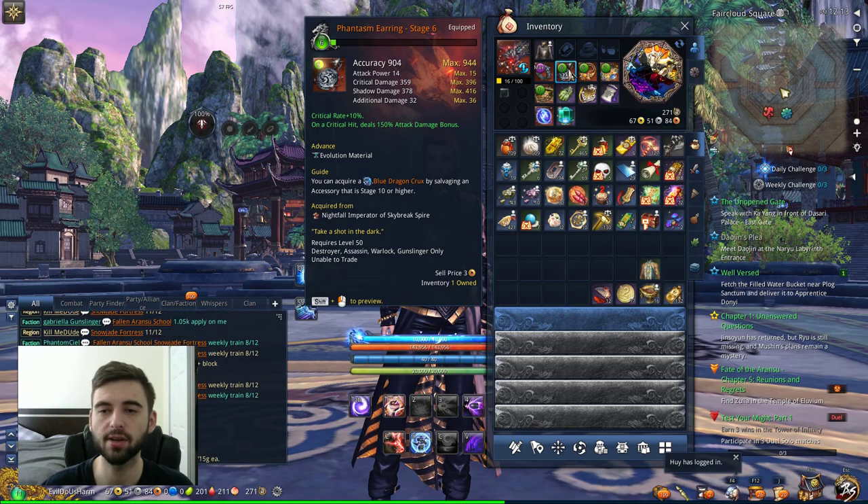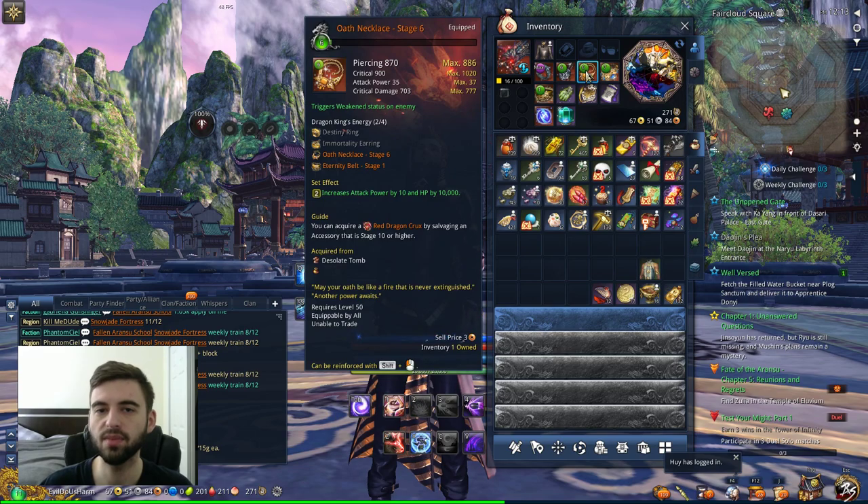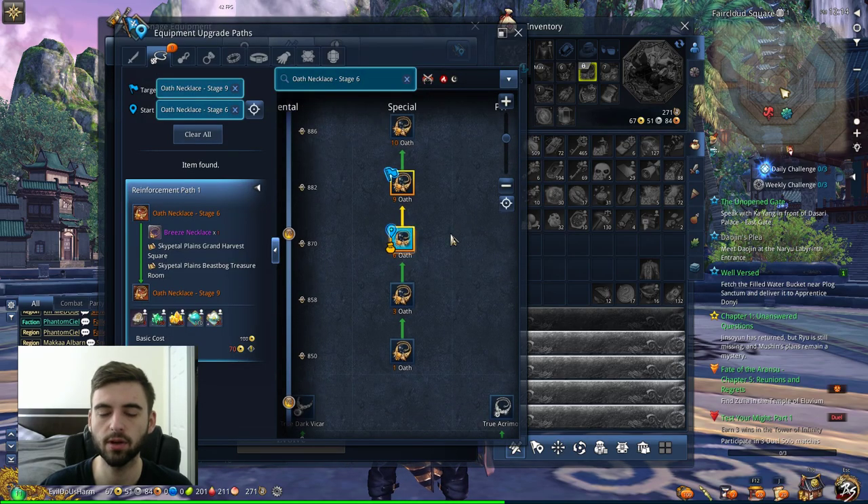I would prioritize upgrading that earring first — that earring is a huge DPS increase as far as upgrades go. Next thing we're going to look at is the Oath Necklace, which similarly has a breakpoint and differences that we're going to go over right now.